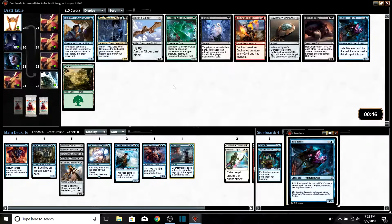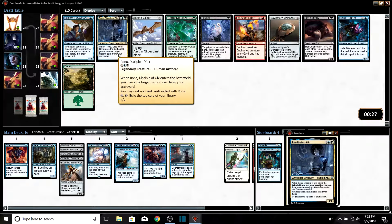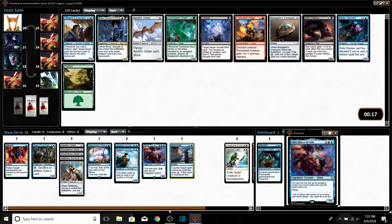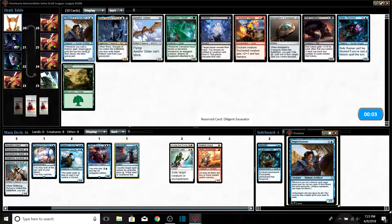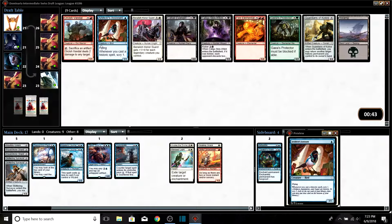The first deck I went three-zero with on MTGO was a mono-color draft deck so I kind of like that approach. Are we just going to cast creatures turn two and then go heavy with artifacts and mill our opponent? Or do we play black? We don't have good black. We have Blessed Light and Invoke the Divine, so if we're splashing a color, red might be it. I might be colorblind — every time I look at white I see red.